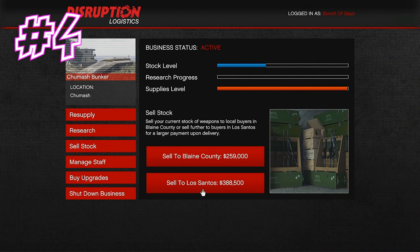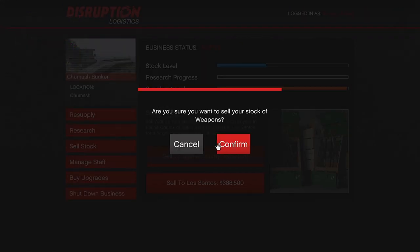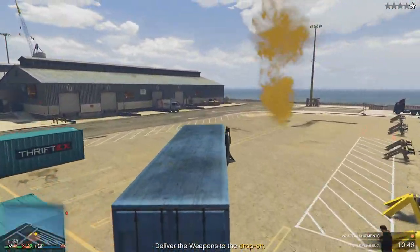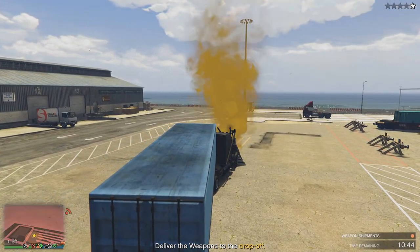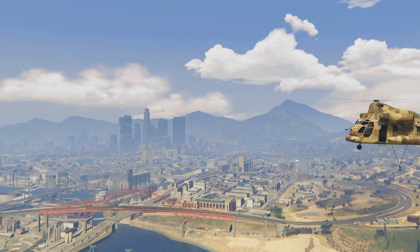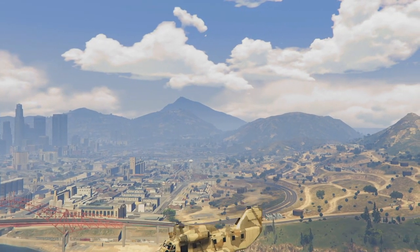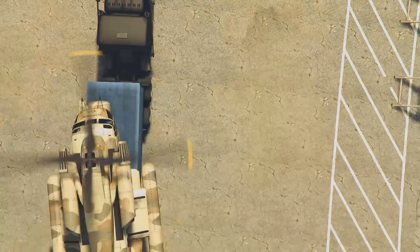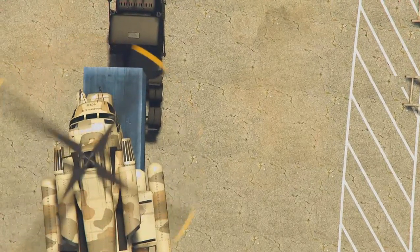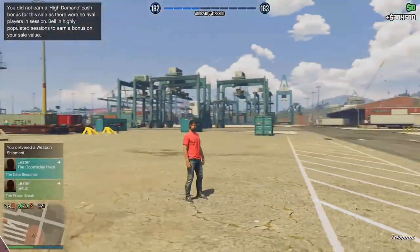This method I love — when you guys have a bunker, I recommend selling it to the highest bidder, which for me is Los Santos. You might get some harder missions with two trucks, but there's a nice mission where you just get in one blue truck and you're smooth sailing. Nobody's in this lobby, it's just you. The only thing you've got to worry about is the cops, and the cops are nothing. I just sold my bunker stock for a good amount of money. If you do this in a public session with more people, you do get a bit more money, but doing it solo we just got $300,000 for literally just driving a truck from A to B.